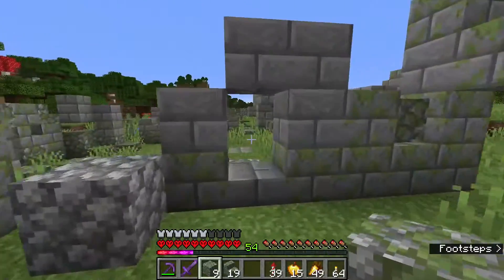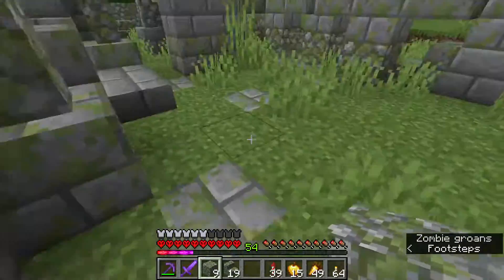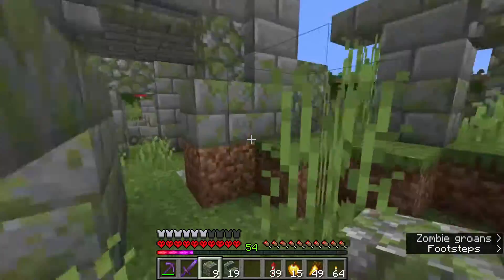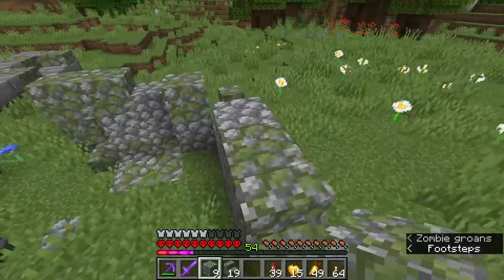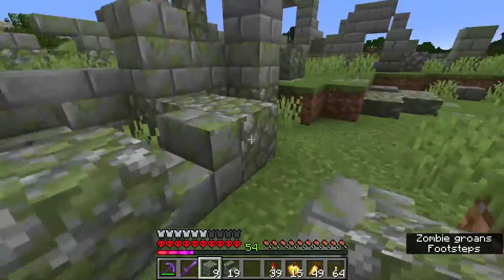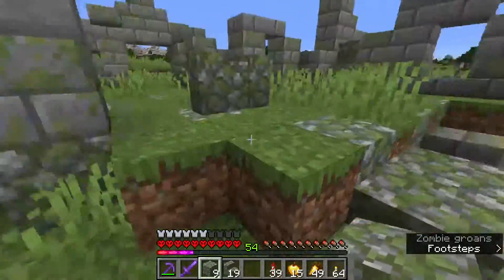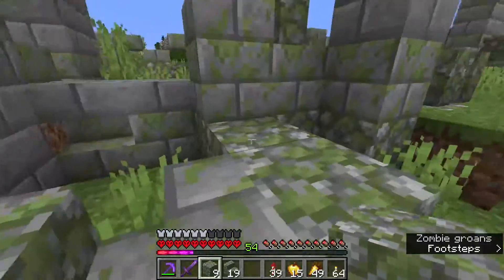I'm building it such that there are different parts that are easier to get through than others, so you can just run through here, and run through here, and over here. You can jump up here, jump over here, and if you're here you can run down here if there are monsters chasing you - they'll have a harder time getting to you.